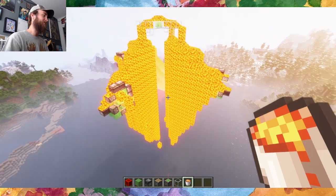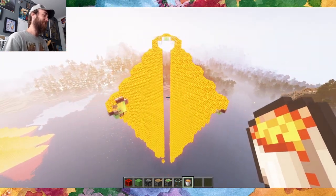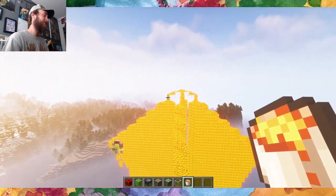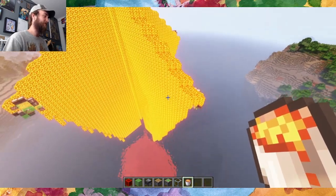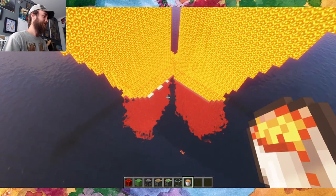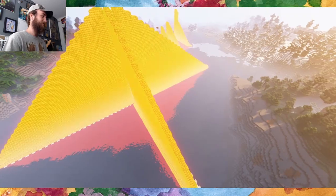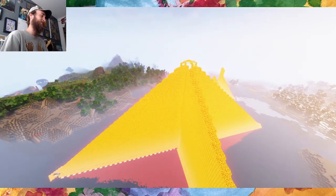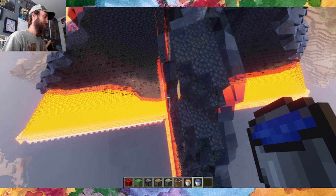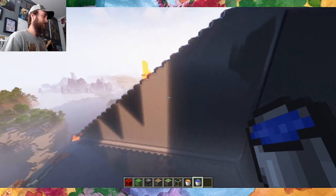Oh, that's so flippin' cool, dude. Holy crap. Looks kind of like a lava guardian monument actually, with a little canopy on top. Dude, this is super cool. That's crazy. That's a lot of light updates. That is super trippy, dude.